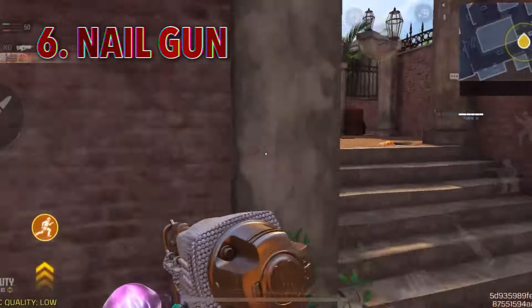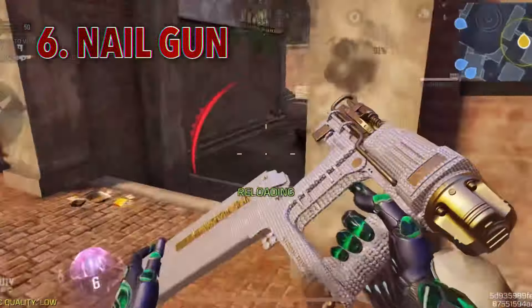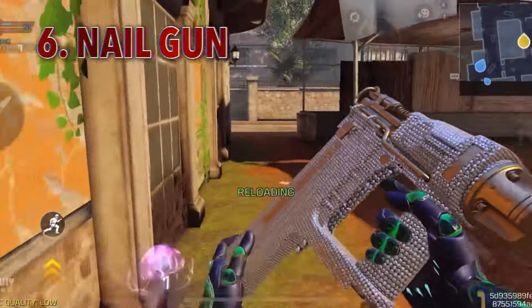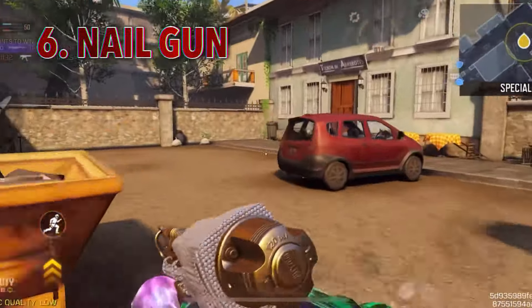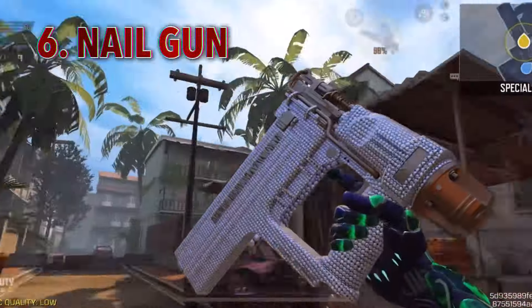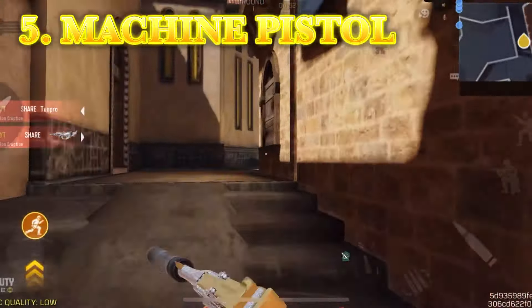Number 6, the Nail Gun. I personally much prefer this. It's got about 20 rounds in a magazine, and you can't put attachments on it, but it's still pretty solid. It pretty much kills in 4 to 5 shots, mostly 4. They nerfed it a while back for some reason — Call of Duty Mobile loves to nerf pistols for absolutely no reason, I don't understand why. But the Diamond Nail Gun does look dope.